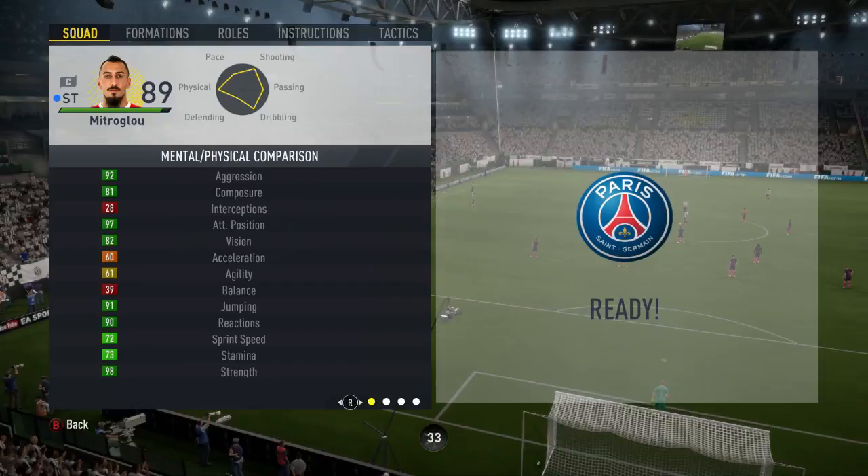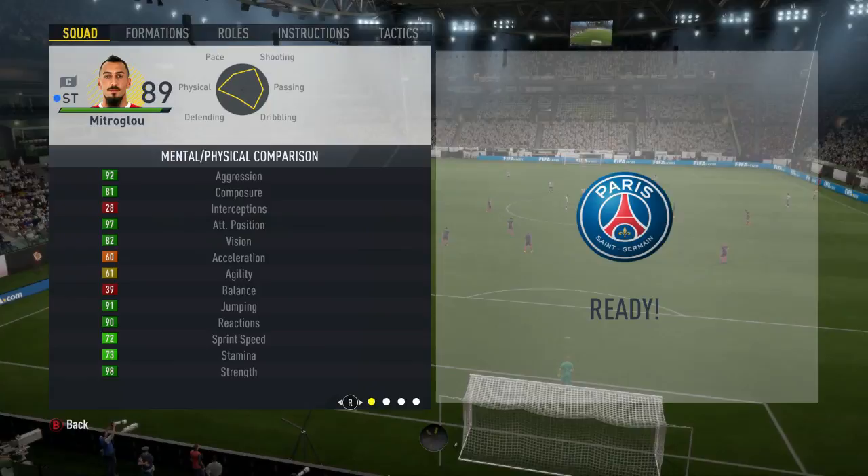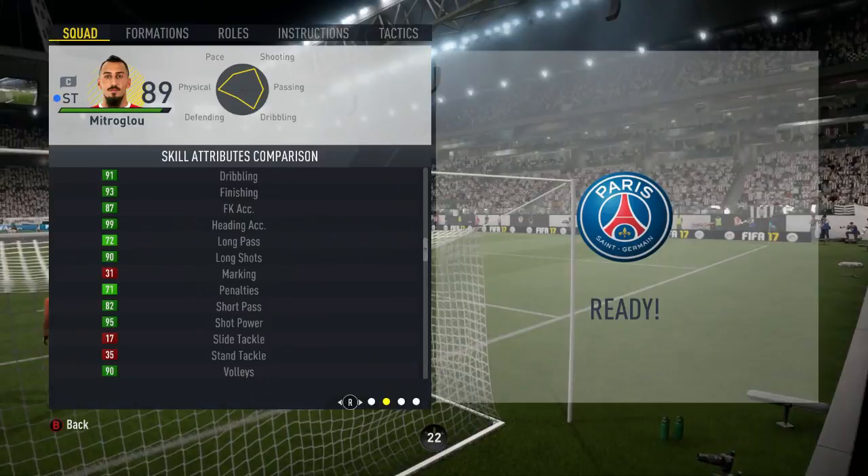Going into Mitch Rigolu's in-game stats, the 4 main stats on his card that stand out to me are his 92 aggression, his 91 jumping, his 97 attack positioning, and his 93 finishing. He doesn't have any specialists but does have the 3 traits of power header, backs into player, and target forward.